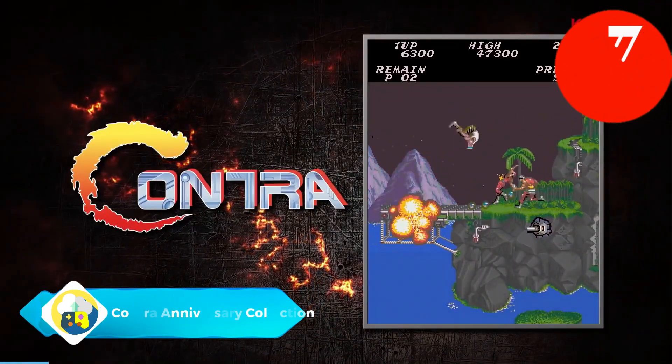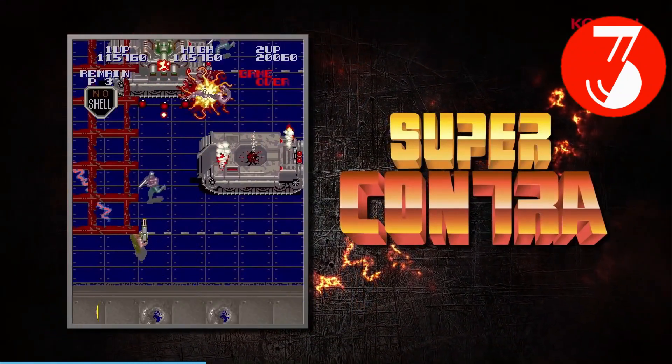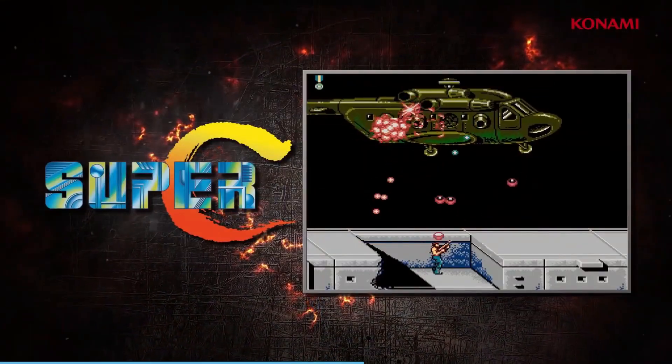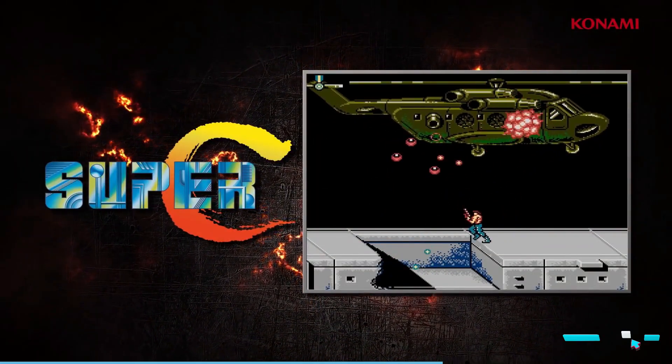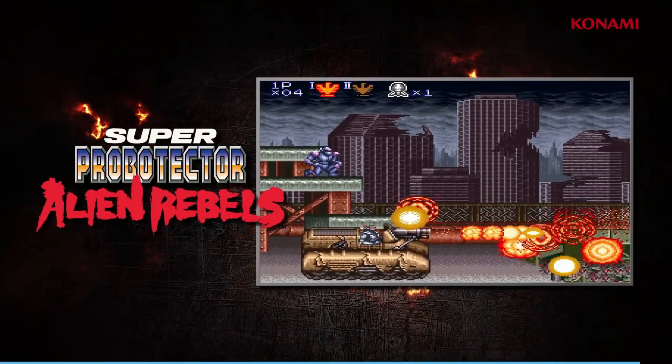Next up we have Contra Anniversary Collection. Amazon Luna's Contra Anniversary Collection lets you play the iconic run-and-gun series. From Contra through Contra Hardcore, eight games are included. The games are still fun, and the extra features are a terrific way to learn about the series' history.